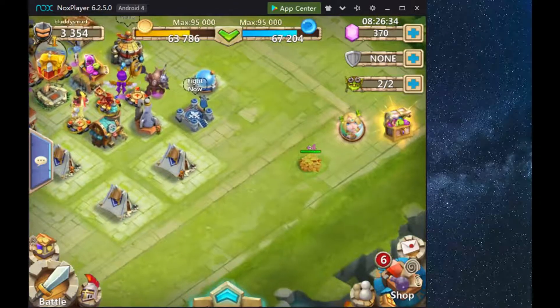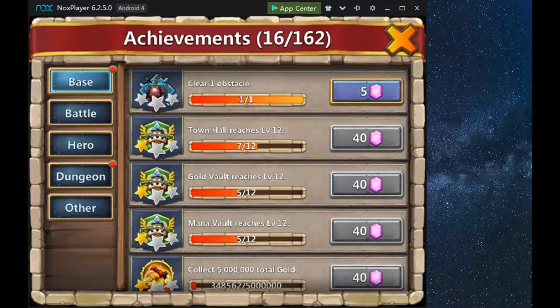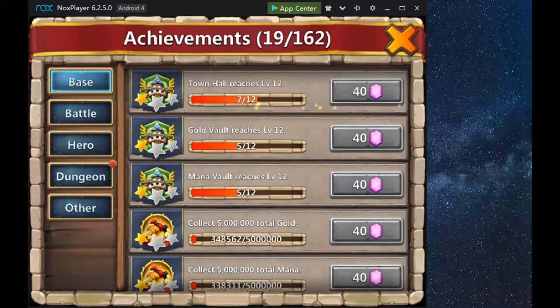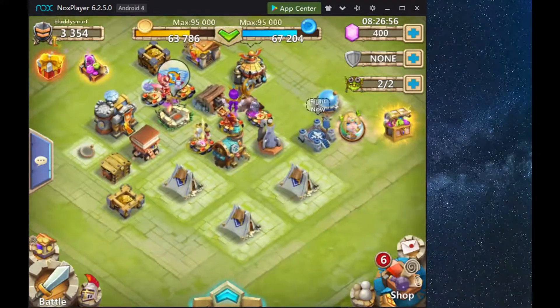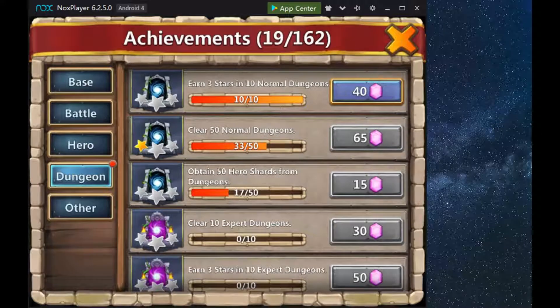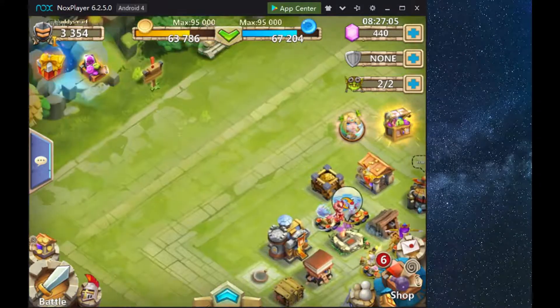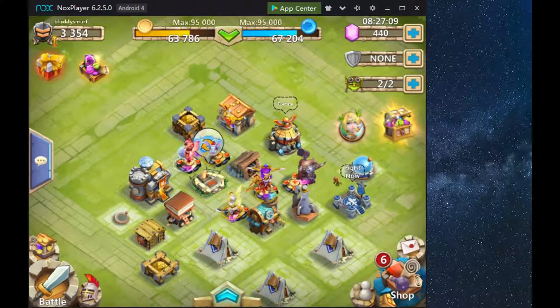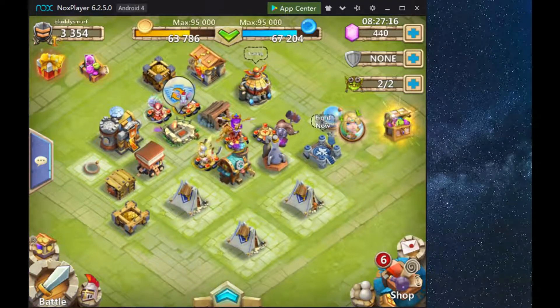This is the last plant that we have, so we've got 370 gems now from collecting those. After the achievements we now have 400, so we got 30 from them. I always like to keep at least 300 gems, so I won't be rolling any gems today because you will need them later on for the quest boards.